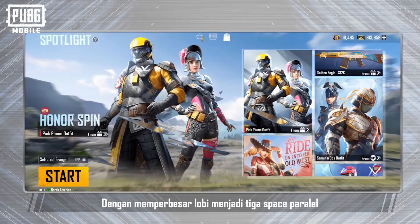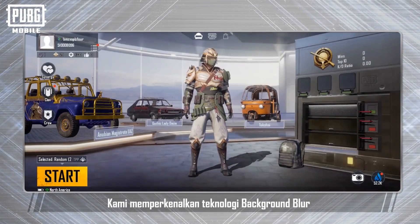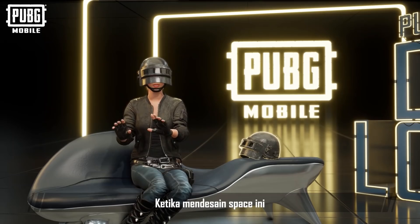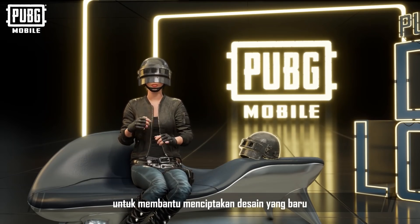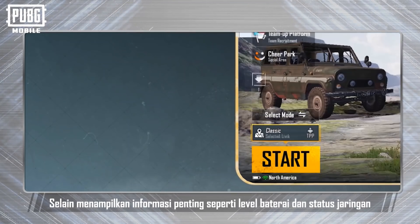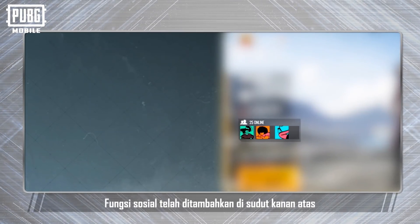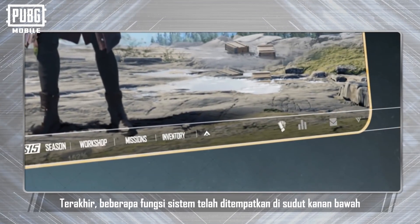By extending the lobby into three parallel spaces — battle, social and shop — players can effortlessly slide from space to space. We introduced background blur technology to create an immersive experience with enhanced dynamic interactivity. Players will be most familiar with the battle interface in the middle. We carefully studied player usage habits for each section of the previous lobby. In the new lobby, game-related content has been integrated into the lower left corner, displaying important information such as battery level or network status, and recording recent gameplay choices for quick and efficient access. Social functions have been added to the upper left corner, and some system functions have been placed into the lower right corner.